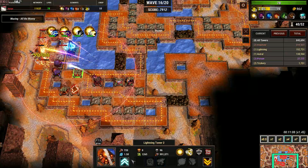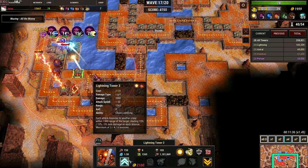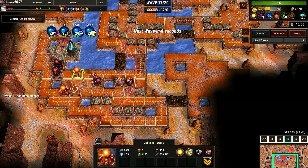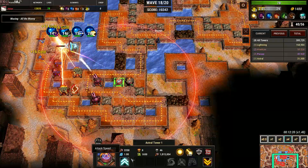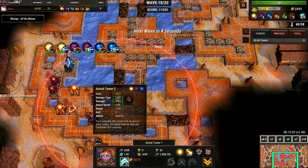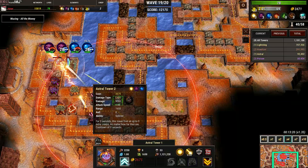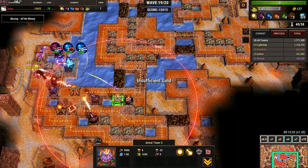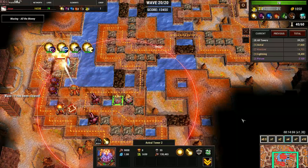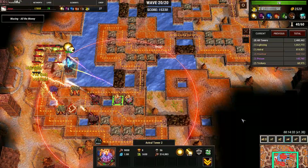Poison level three, chain lightning level three. Everything is level three, so it's just the astral tower left. Everything behind it is almost irrelevant. We just need to get everything upgraded before wave 20, because wave 20 has a boss and you need the astral tower to clear the boss — so switch this to strong instead of front. That's the only change you need to make: the boss is dead and you win the game easy.